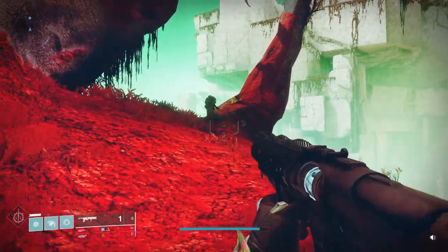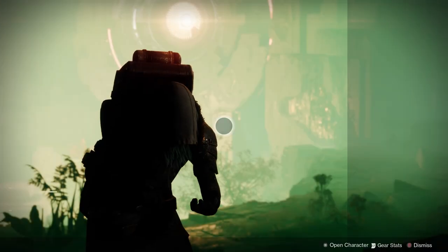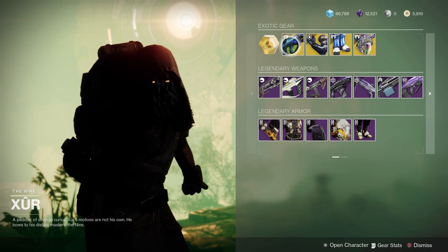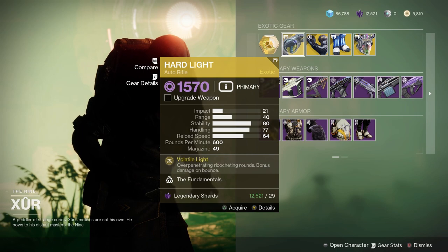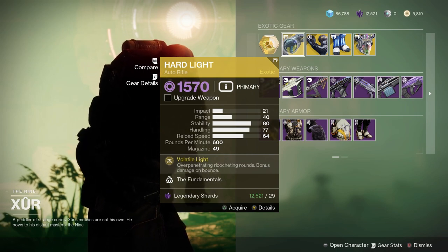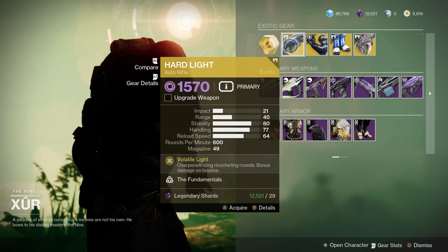Xur is at Watcher's Grave in Nessus, and let's see what he has. He's got Hard Light. That's a good auto-rifle, especially if you want to go into a nightfall or some other activity and you want to match all the burns. You can change the burn live while you're in the game, so that's a good one.